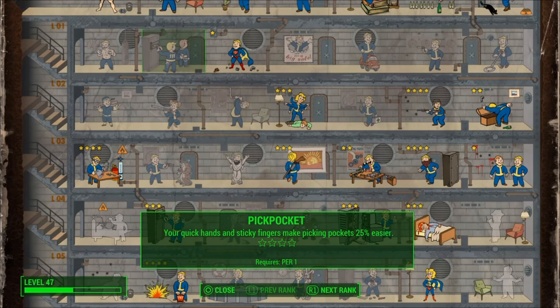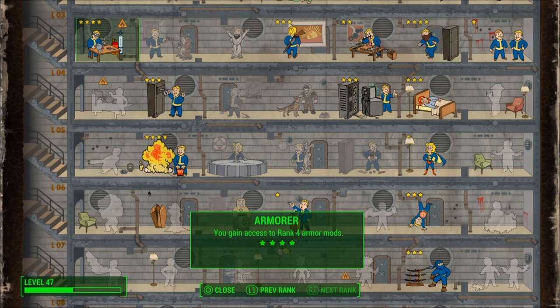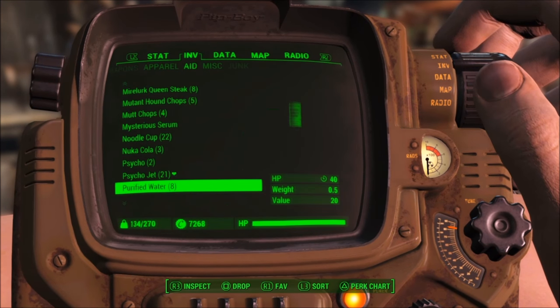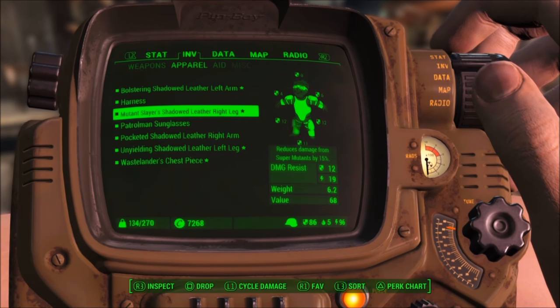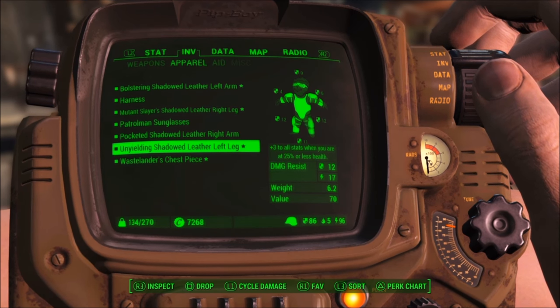The points I didn't put into luck, and the couple extra points I didn't put into agility — because I'm not relying on VATS with this build — I put those into endurance and charisma. Put them wherever you want as per taste. I like being able to set up supply lines between my settlements, so that's a thing with me. If I didn't want to do that, I'd probably drop even more points into endurance, and a little extra health never hurt.